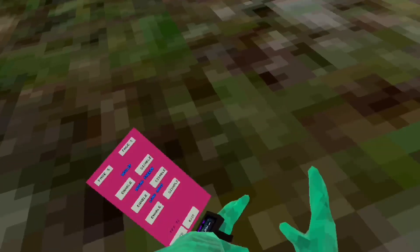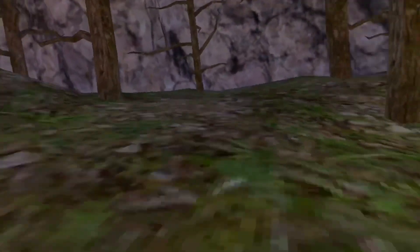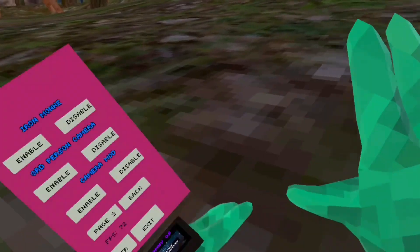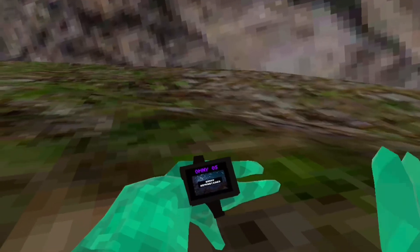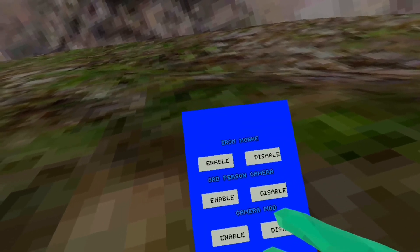The next mod is Long Arms — you probably already know what they're for. In some mod menus it's called Big Monkey, but your head is kind of glitchy, though it's only visible to you. The next mod is Iron Monkey — if you click the triggers it's like Iron Man and you fly up. Let's check the next mod: Third Person Camera.